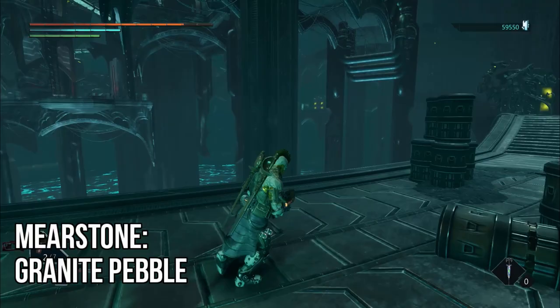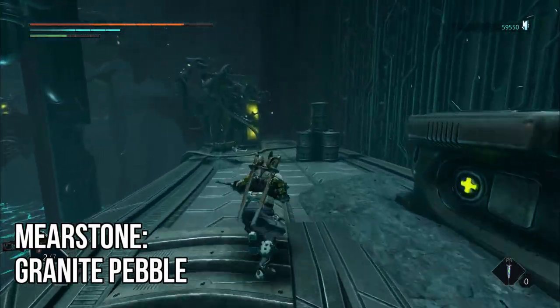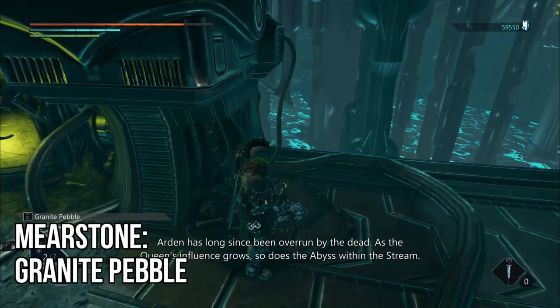The second collectible is going to be a Meirstone. Starting from the very start of the Cauldrons again, take a right rather than a left, and just by these two cryo chambers on your left hand side, hiding behind them is your Meirstone.